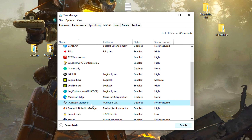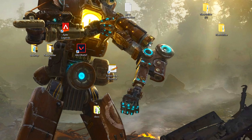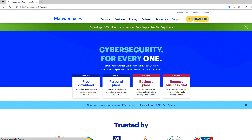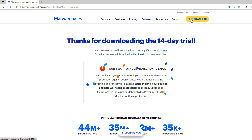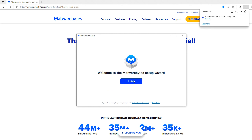Go to Windows search and type task manager. Go to startup and disable software you don't use when you are in the game. Do not disable Vanguard anti-cheat software, because you won't be able to play Valorant.